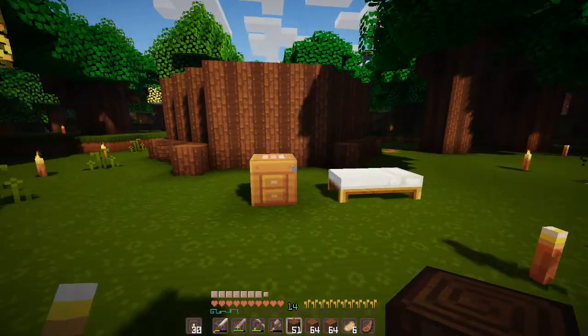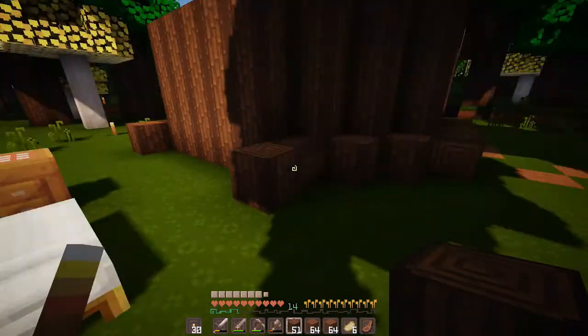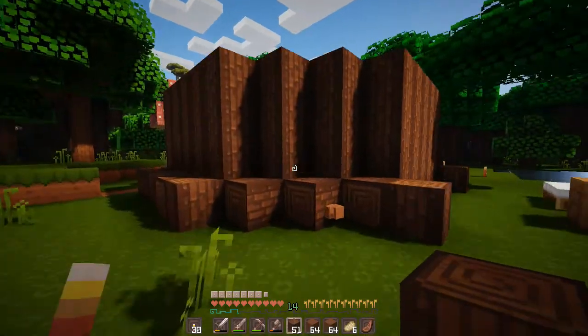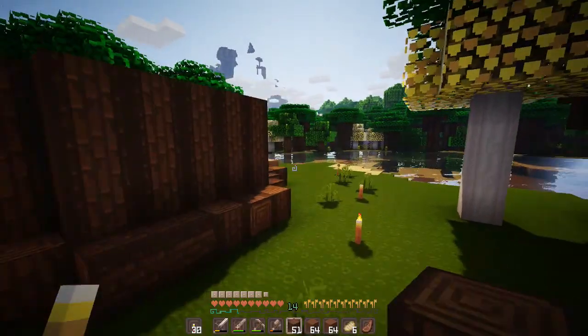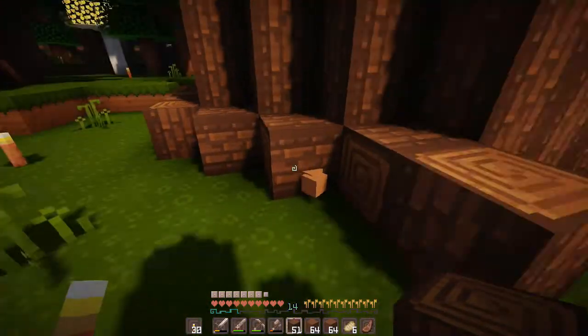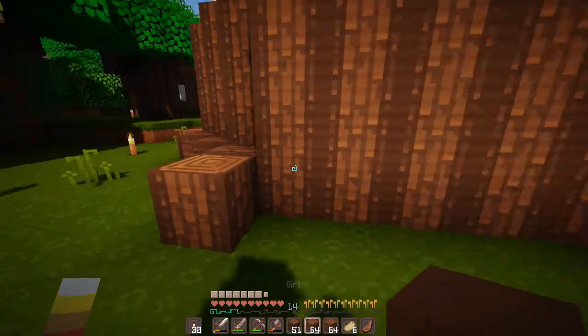I'm wondering how it would look if I put just some random logs kind of facing weird directions around. I placed some logs kind of sporadically around the base of the tree. I don't really like that, honestly. It's kind of weird. Maybe we'll see. Let's just finish building up the rest of the trunk and maybe we'll fix the bark at the bottom later.